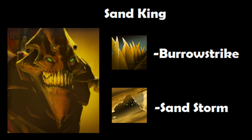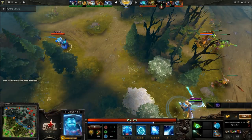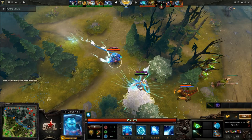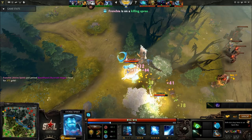Sand King is an excellent partner for Storm Spirit, simply because Burrowstrike is an excellent stun and disabler. That allows Storm Spirit plenty of time to use Electric Vortex, and with Static Remnant and other Overload damage, you'll rip apart an enemy. In this case, Skywrath Mage has been caught out — in comes Storm Spirit, there's a disable, there's a second disable, spam to death.